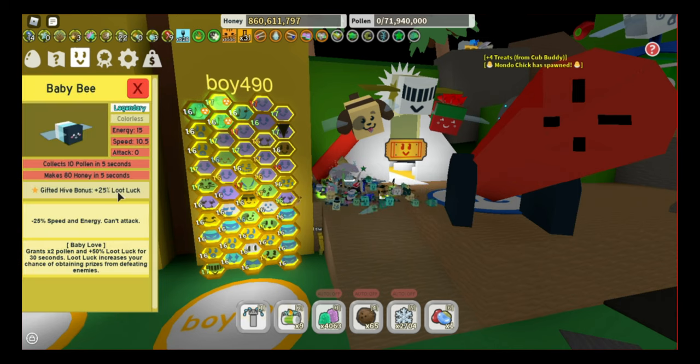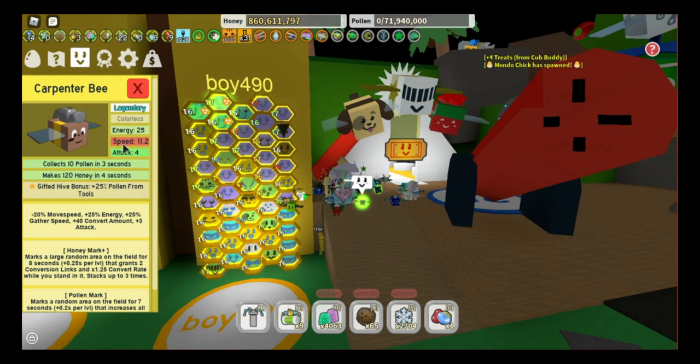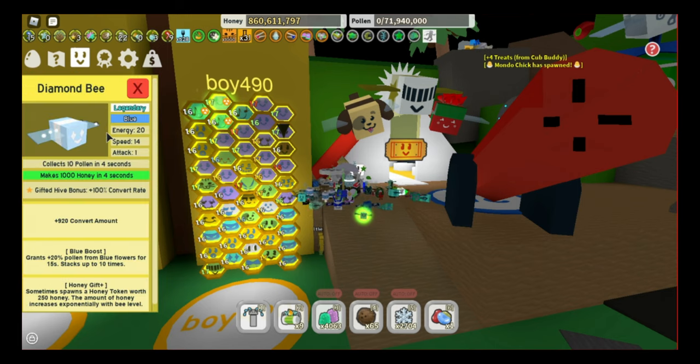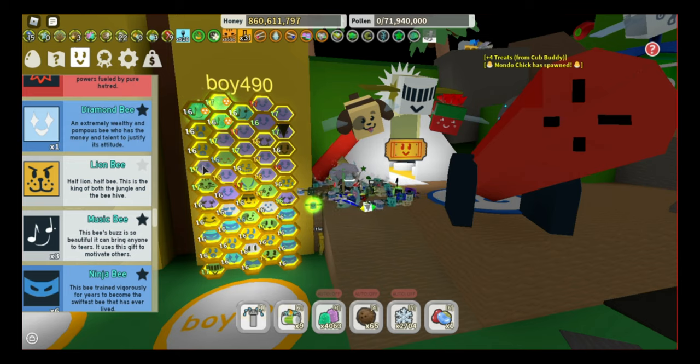Baby bee's loot luck is good but you won't need it if you have a bunch of gifted tadpole bees — it depends on how many gifted tadpoles you have and whether you're killing a lot of mobs. Carpenter bee you don't really need unless you're going for a blue-white mix — then keep one to three because they help with mark tokens and vector bees get a lot of value out of those. Demon bee is really bad. Diamond bee I kept for a hard blue hive because it helps with diamond drain and the convert rate helps a little, but for a white-blue mix you're probably better off without it.